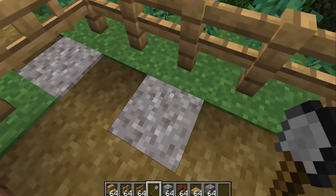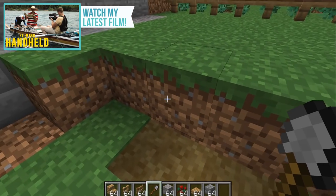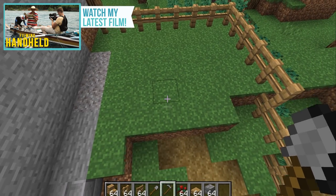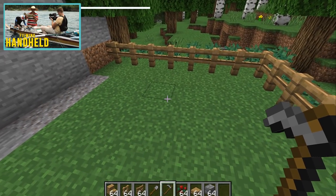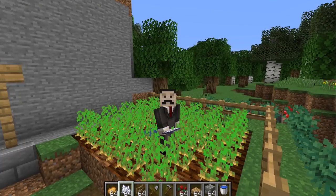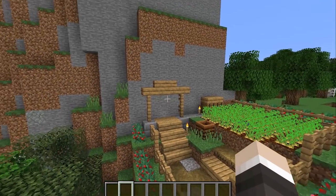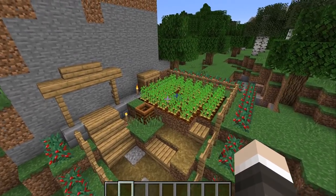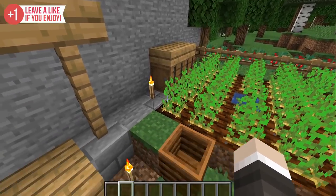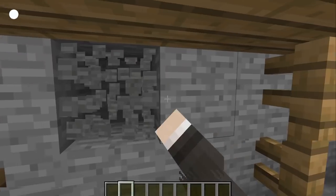We now have a kind of walkway coming into the place — this is just for decoration. You don't have to do anything like this if you're really struggling for resources, but it definitely is a nice touch. The next thing we have to do is create some form of farm out the front so we can actually start getting ourselves some food. Potatoes is generally a good way to go because you can cook them relatively easily. I've also added a little storage facility for any excess potatoes and a composter so we can transform potatoes into bone meal if we need it.